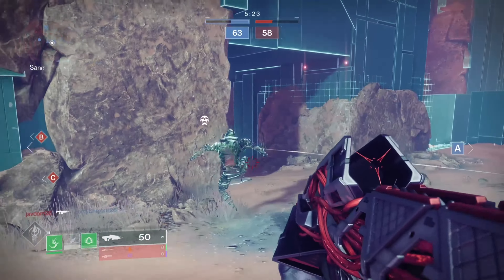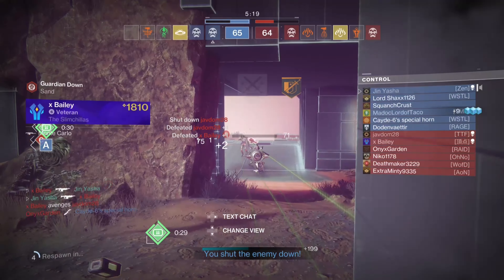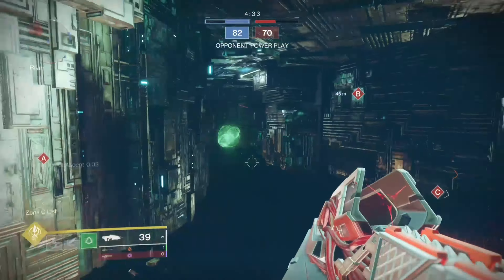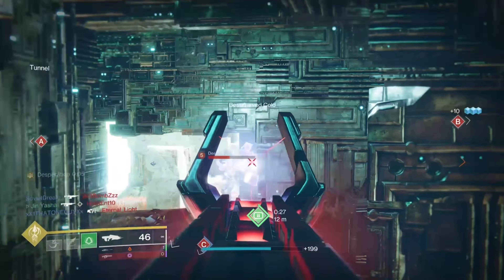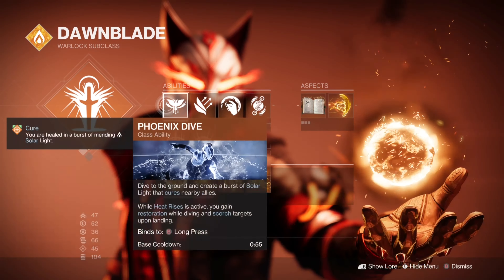Next up we've got Hunter. Starting with the mods, I specced out fully for my secondary which is Beloved. It pairs really nicely with Necrochasm — due to this auto rifle's rate of fire, I treat it like a medium range SMG and use the sniper to cover most of my other ranges. I'm on Strand and using the 6th Coyote for double dodge.